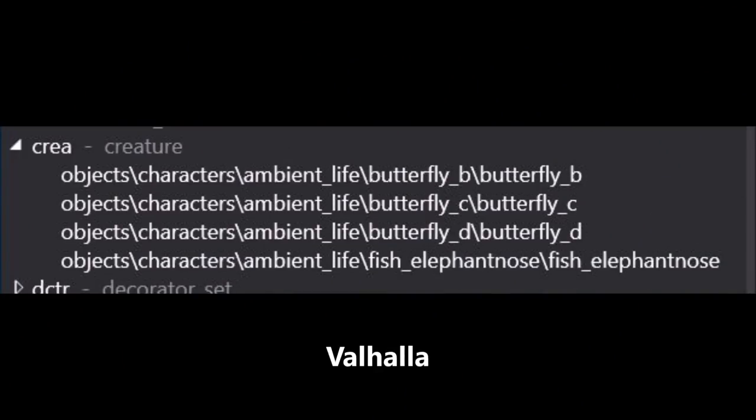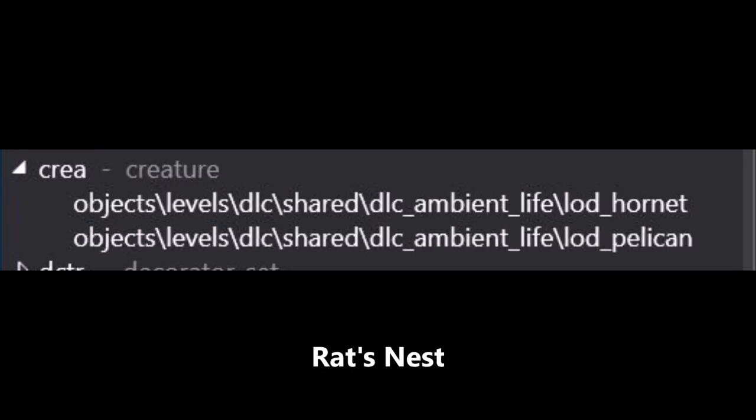So how do these creatures work? In the game files, they're not bipeds or AIs or anything like that. They're actually literally just called creatures in the game files. Right here you can see this is for the map of Valhalla. Valhalla actually has three types of butterflies and a special kind of fish — those are all the creatures available on the map of Valhalla.